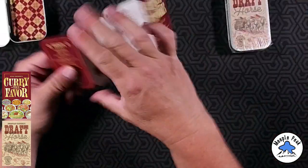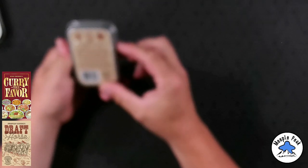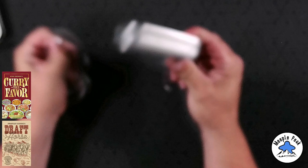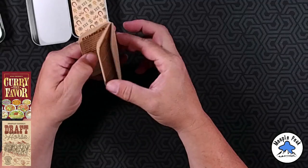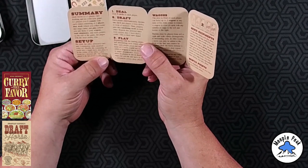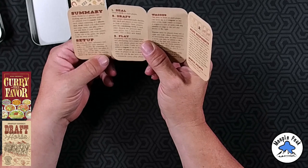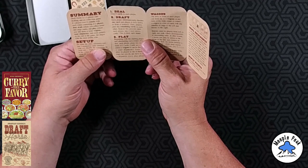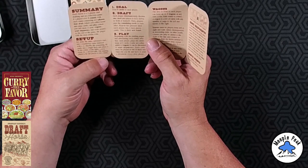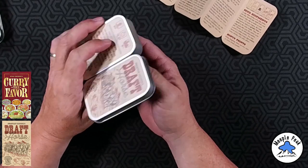Let's move on to Draft Horse. I like how it's described as a card drafting and set collection game — that's cool. This one's got a bit more in it. I like the rules, good size. Draft Horse is a two-player card drafting and set collecting game played over five rounds, each round consisting of three phases: deal, draft, and play. You add cards to your wagons, send shipments, and score points. At the end of the game, the player with the most points wins.